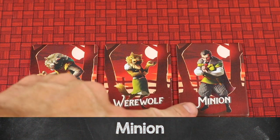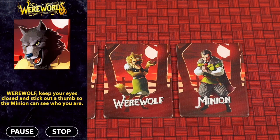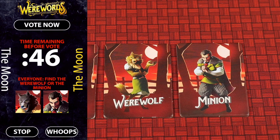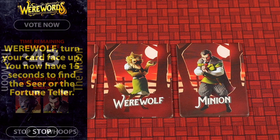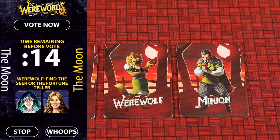The minion is also on the werewolf team. The minion gets to see who the two werewolves are but won't see the magic word. If the magic word is not found and the majority of the vote points at the minion, the village team wins just as if they had killed a werewolf. If the mayor holds the minion card, the mayor can lie and deceive just as if they were a werewolf. If the magic word is found, the minion stays quiet and doesn't vote — only the two werewolves flip and vote for the seer.